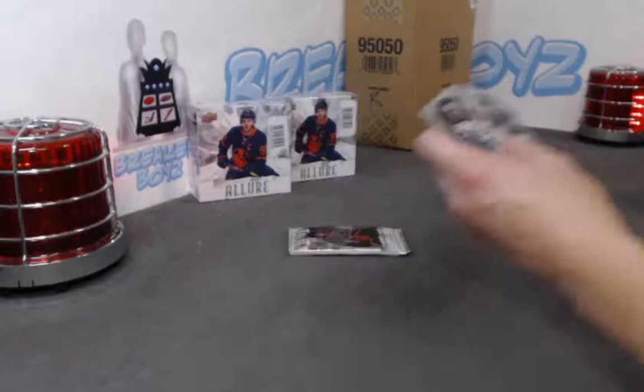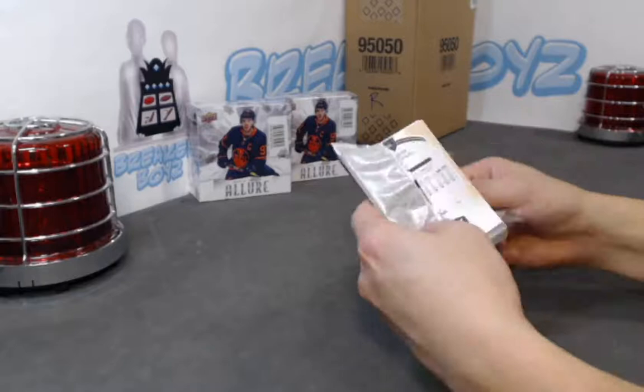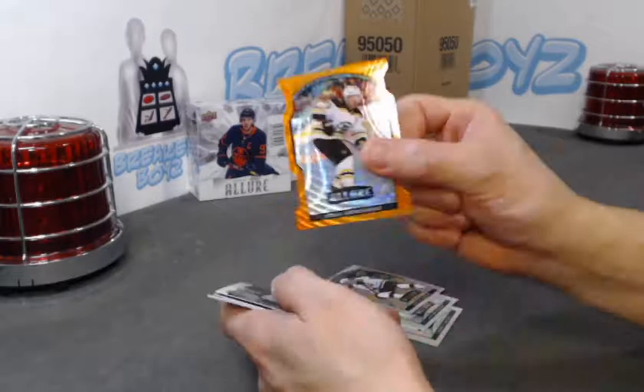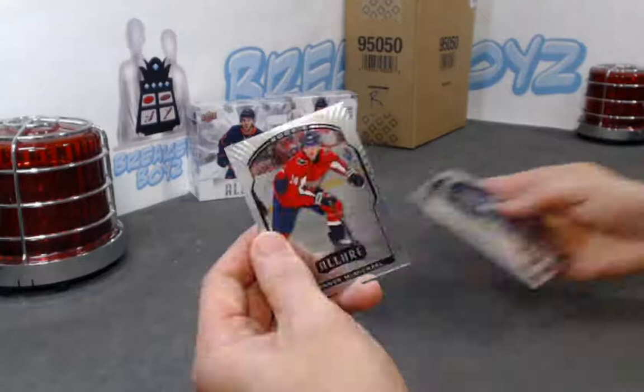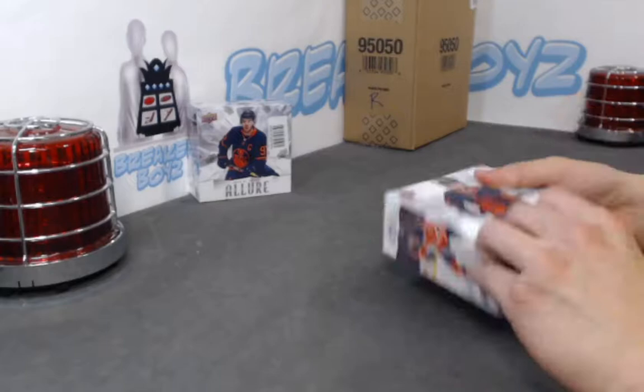Josh Norris SP, Korshkov base rookie. We have a Brad Marchand orange slice, iced out of Victor Olofsson. Lafrenière SP rookie, and then Michael DiPietro base rookie. Two boxes left.